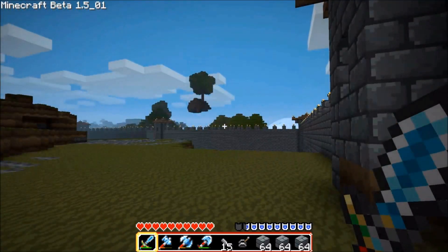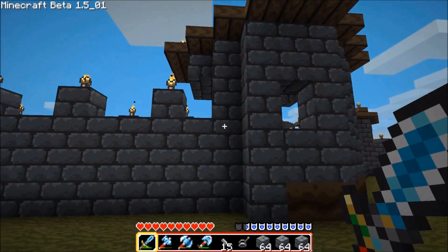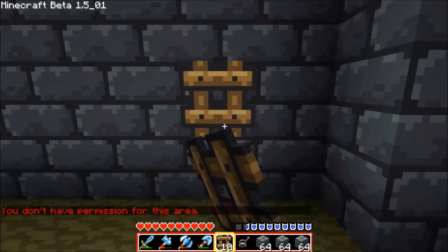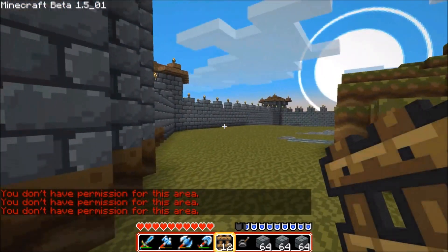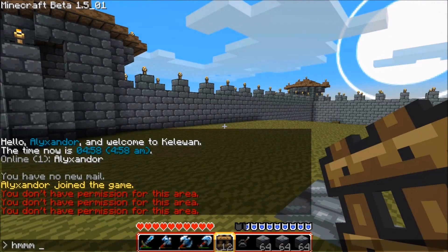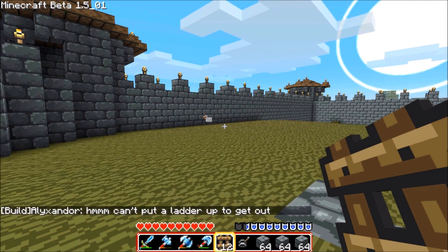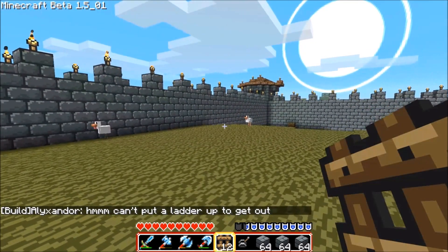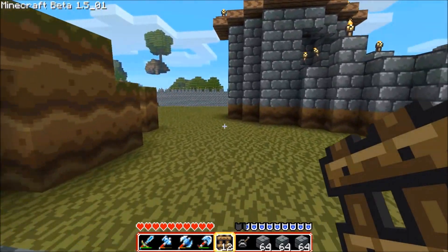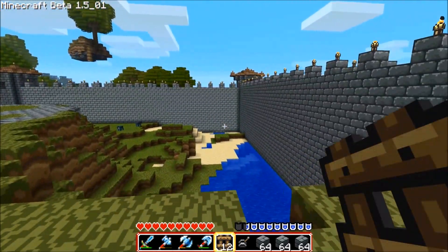There's a slight flaw in this wall — how do you get up onto it without having to wreck anything? We'll use the cunning use of ladders. I don't have permission for this area, apparently. Looks like he's got protection in place. I'll just let him know what I was using — I'm typing that so Zar knows when he looks at the log that I wasn't trying to grief.